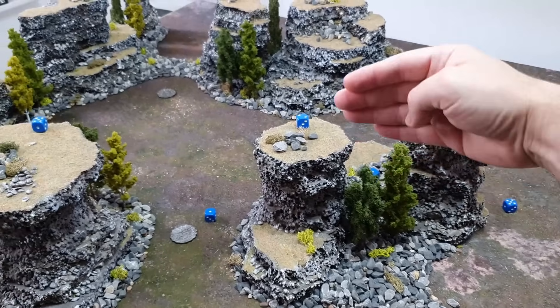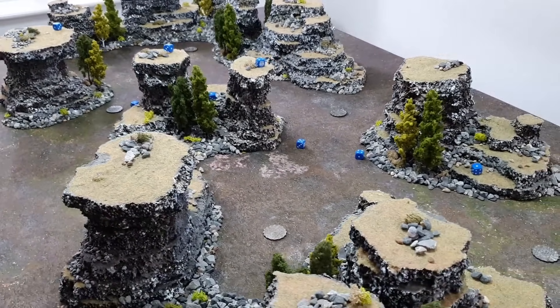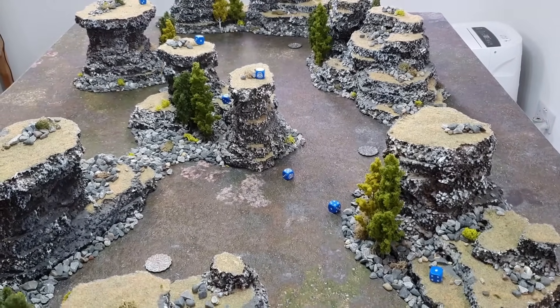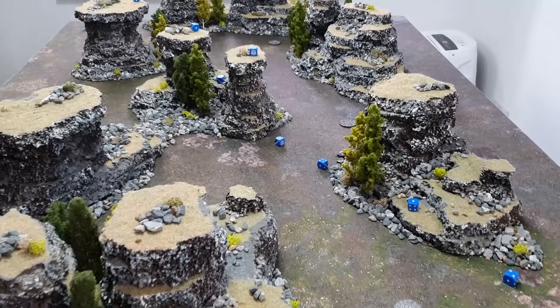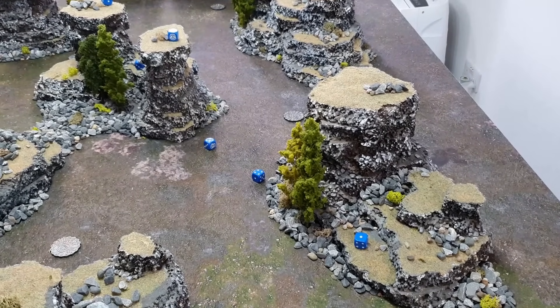We're deploying 12 inches back from a diagonal deployment line, and we don't know yet who deploys on which side. There's janky deployment with lots of line-of-sight-blocking terrain all over the place, and knights are going to be chasing each other around these big rocky spars. We welcome back to the channel the King of the Badgers — Badger King, say hi!